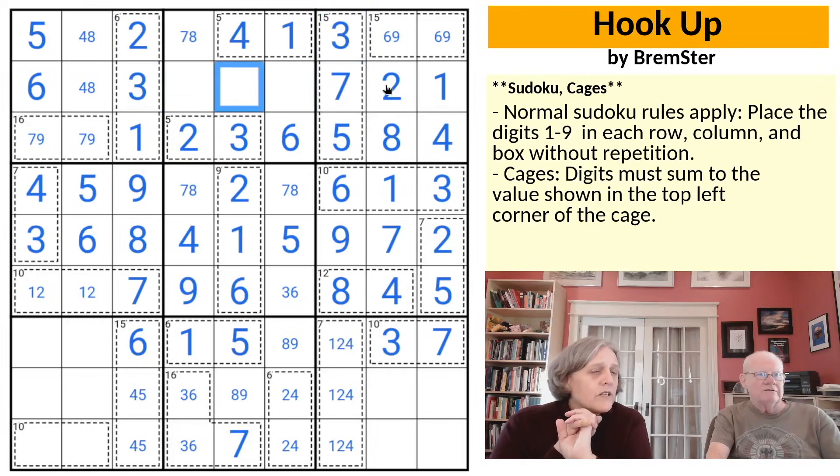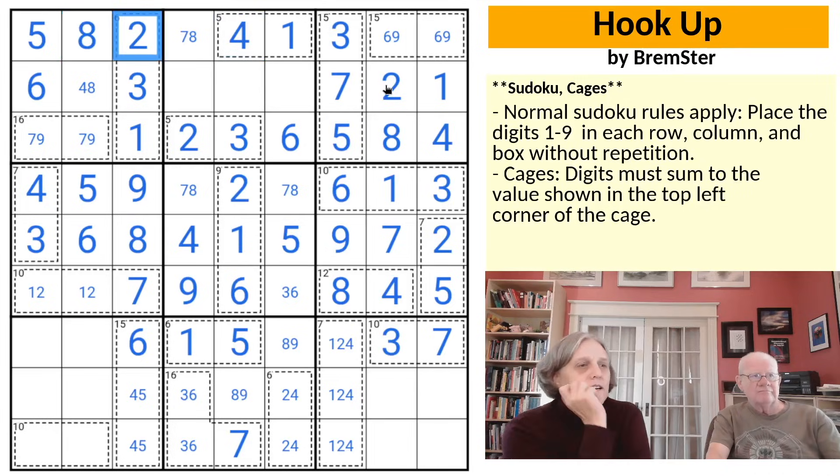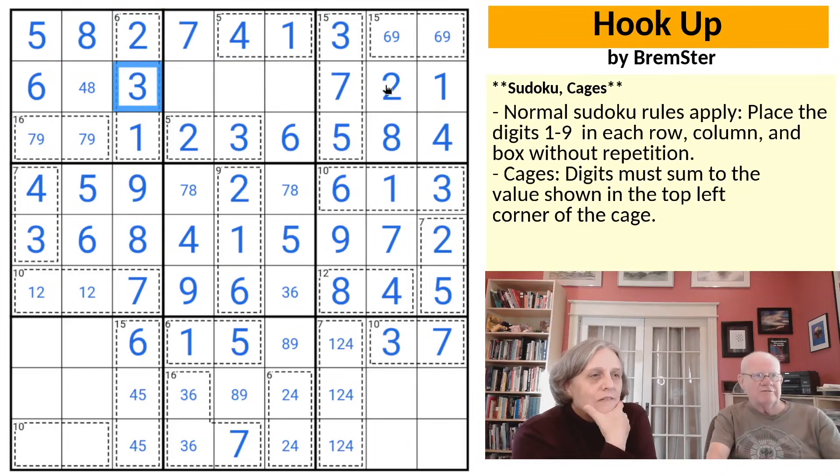The rest of row 3 needs a 4 and 8 and they're placeable because there's already a 4 in column 8. This 4 looks up and places the 8. The rest of box 3 is a 1, 2, also placeable because we have a 1 in column 8 and a 2 in column 9. And the 2 looks left. 8 makes that a 7, and then we also have the 6 looking there to give us the 3.